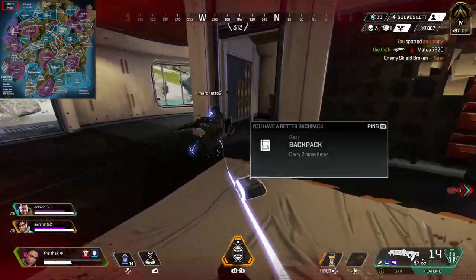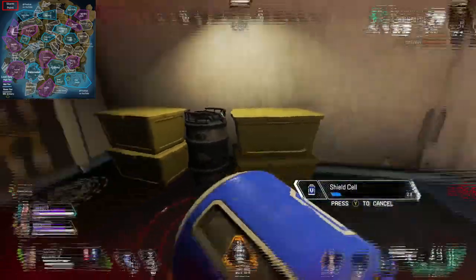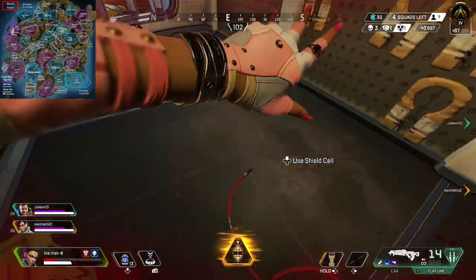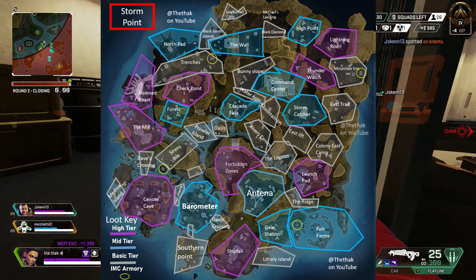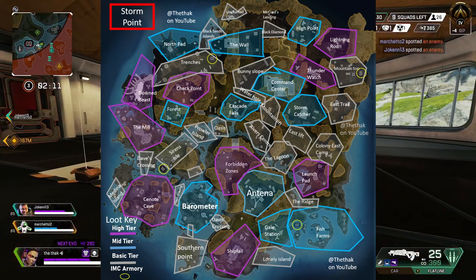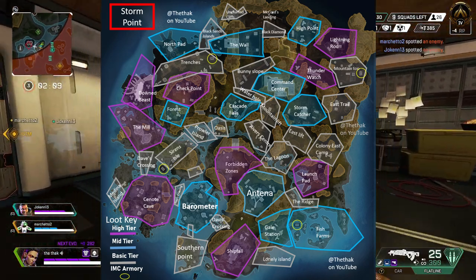However, as I mentioned, when your entry cost gets a little higher as you start to rank up, I'd recommend a quieter point of interest towards the outside of the map. Try to still pick a good loot zone — look for those blue and purple zones — but focus on places with a beacon, an armoury, or a crafter.